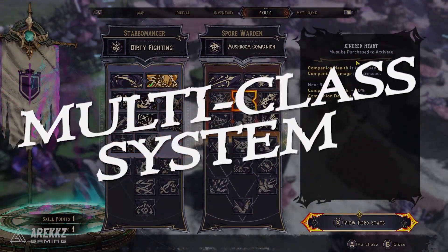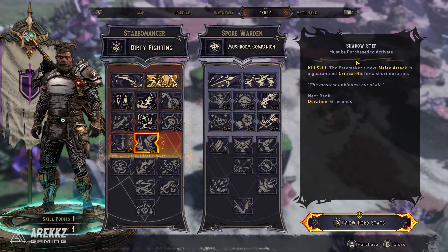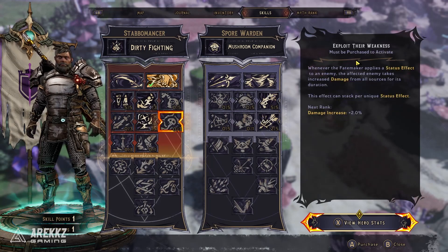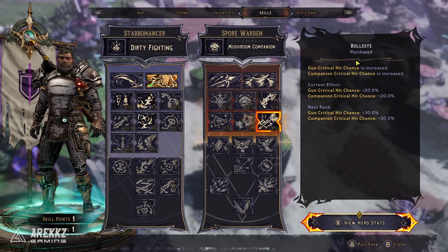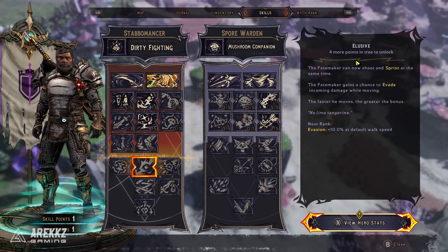Moving on to the multi-class system: if you've played Borderlands before you may be a little confused when you initially start and see you only have access to one skill tree, but that is because this game features a multi-class system. You choose from one of the six classes, but as you progress throughout the game you unlock the ability to pick a second class from that same list — whichever one you like, apart from the same one again — and once unlocked you gain all the benefits from the second class to essentially mix and match and create your own custom class.